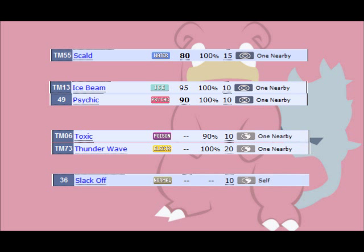Slowbro has a number of movesets that it can run. For a general support set, Slowbro has the bulk to take a hit and either cripple an opponent or just fire back with a strong special attack. This set works best as a basic bulky water type, designed to take hits for specific members of your team. Slowbro's typing gives it useful resistances to fire and fighting, two types that can beat up on a lot of common steel types.